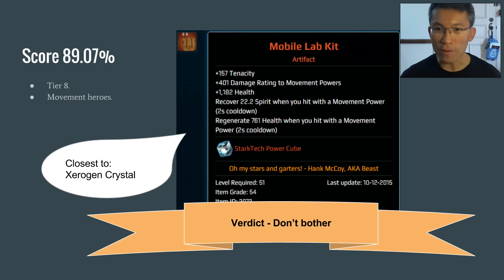The last one is the Mobile Lab Kit. There aren't many heroes that are full movement on everything in their hotbar. You have to proportionate the buff accordingly — even if you play a movement Spider-Man, the main spender and some cooldowns are not movement skills. So you'd only take about half of it, meaning even at a max roll it's around 200 damage rating. My verdict: don't bother.